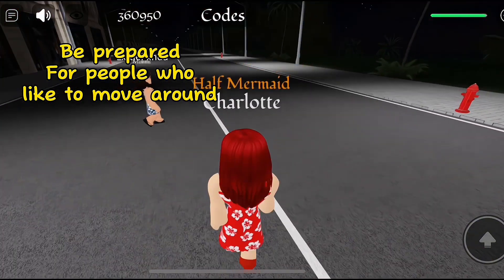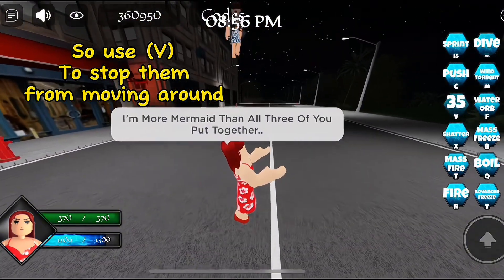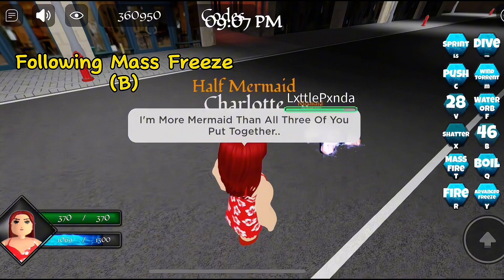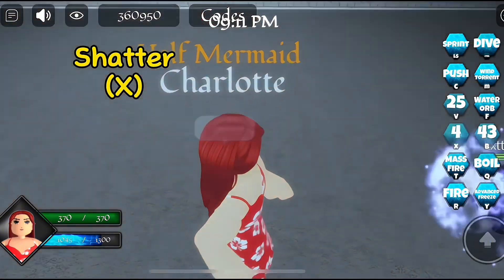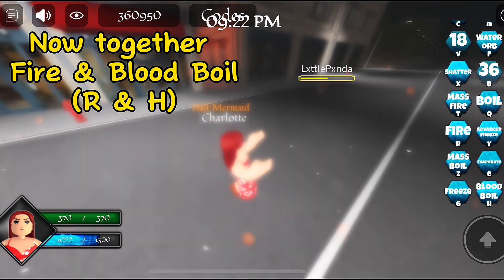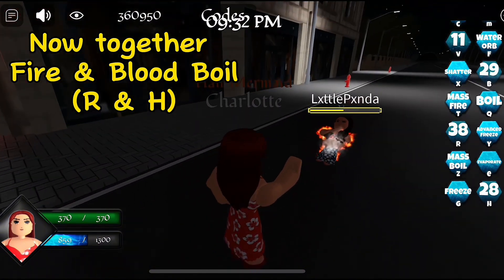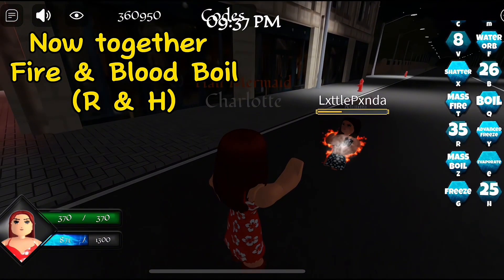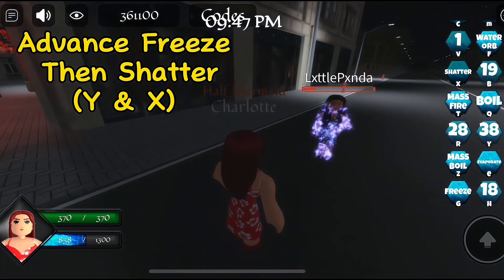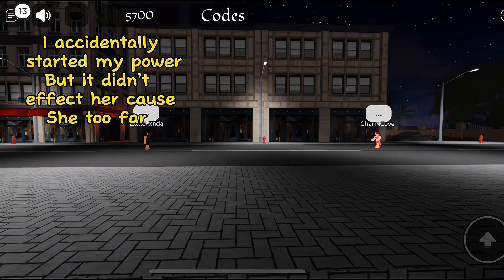My health is fine but my magic is a little low. Be prepared for people who like to move around — this can affect your aim, so just use B to stop them from moving. Follow with mass freeze using B, shatter with X, then make sure you use R for fire and blood boil H. Then use advanced freeze and shatter with Y and X — easily killed.